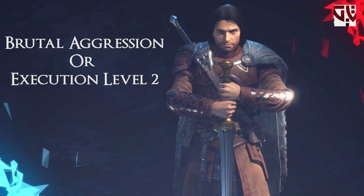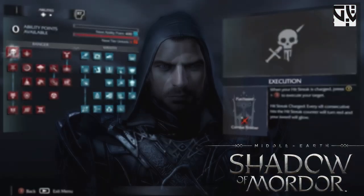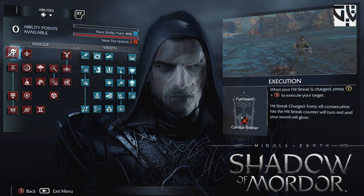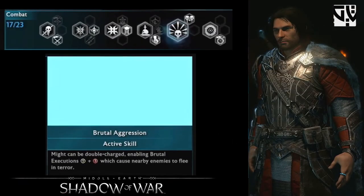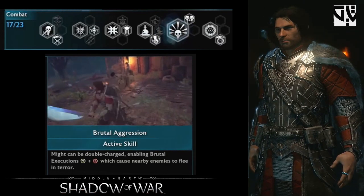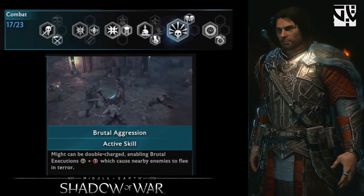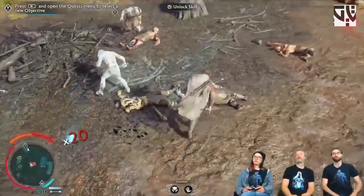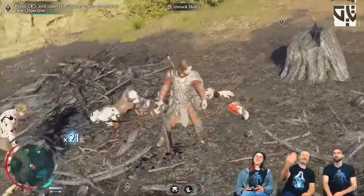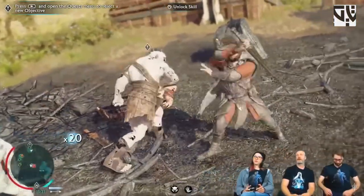Next up is Brutal Aggression, or level two executions. In Shadow of Mordor there were no level two executions — only one level. In Shadow of War, Brutal Aggression is a base skill where when the might bar shows half orange and half red, you can do brutal executions. By doing this, the surrounding Uruks will flee in terror.